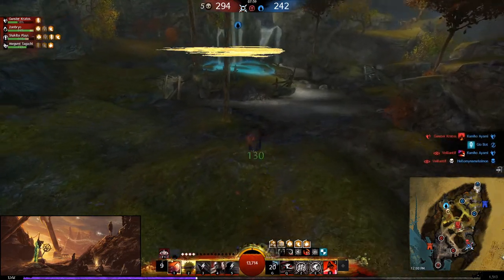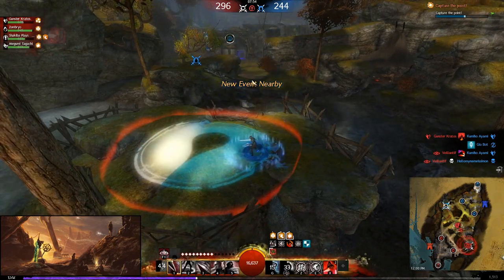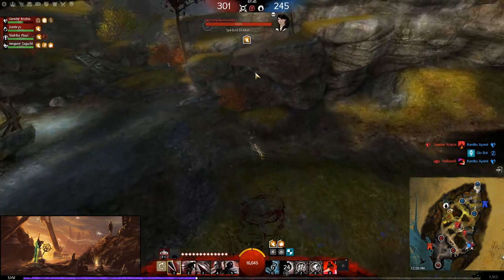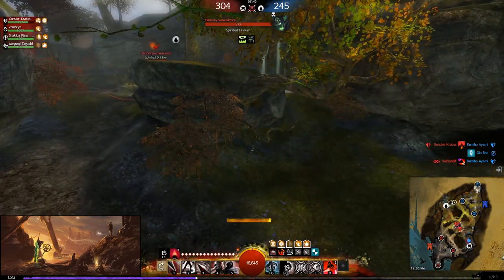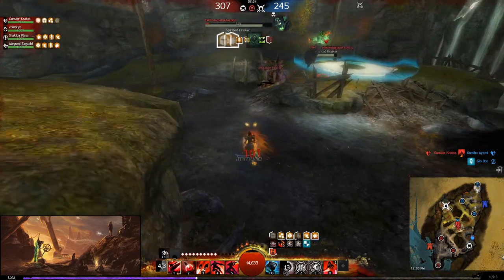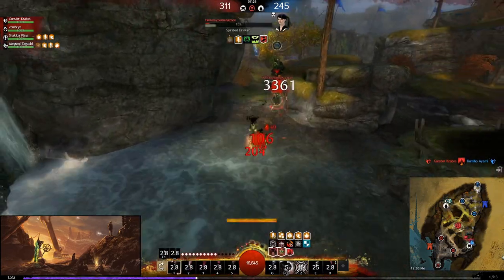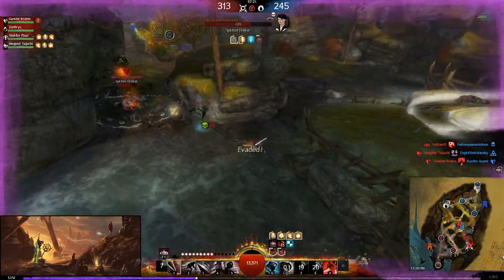After the kill I go into far, pre-placing Sword 2 before stepping on the node so I can rotate faster. I go for the full cap but see the Necro about to Lich Form again, so I take the Sword port back. I line of sight until I see them going for the node, then go back to counter-pressure. The Necro is low on health and I use Infiltrator Signet aggressively to try to get the kill quickly, then go for the stomp — but the enemy Thief plus-ones me again.